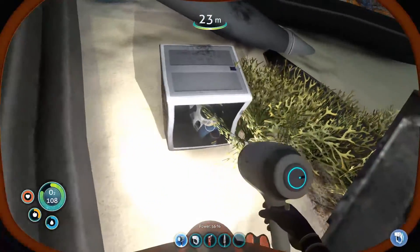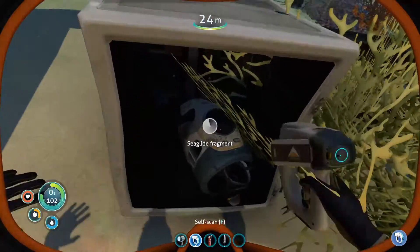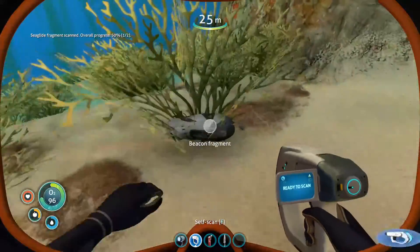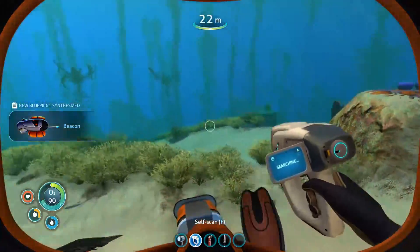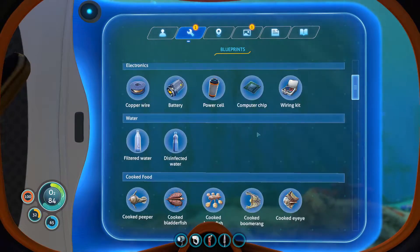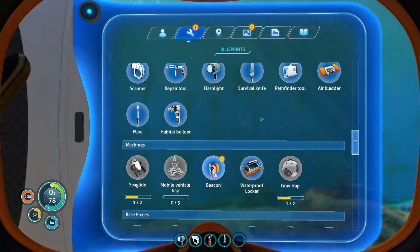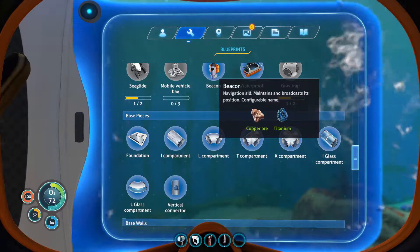I want the helmet before I make a whole new one. A beacon — new blueprint! Oh yeah, I just figured out I can do this instead of swimming back to the ship every 2.5 seconds wondering what I need. I just look at it here. If you watched the other 4 episodes, you know I didn't know none of this.